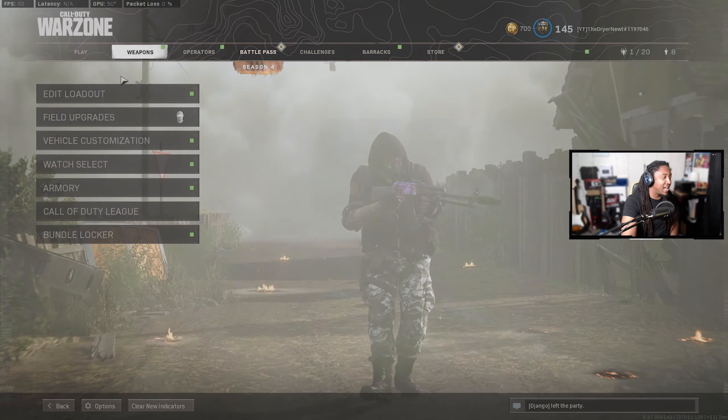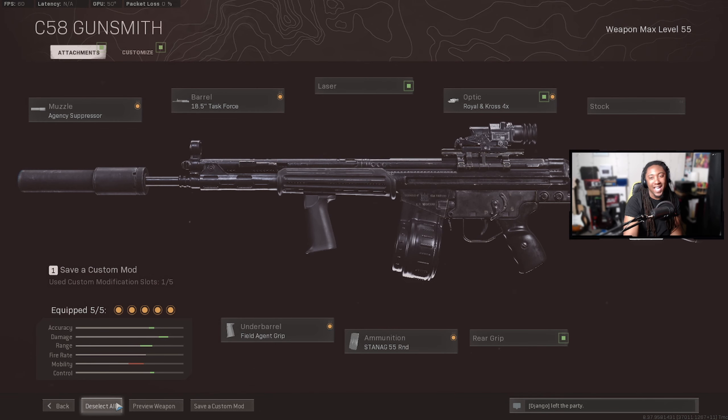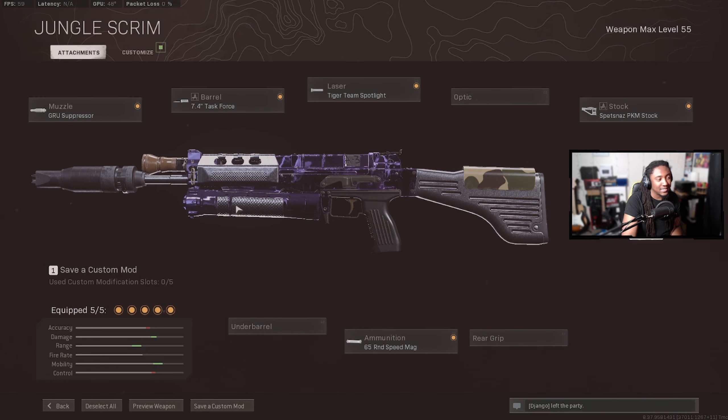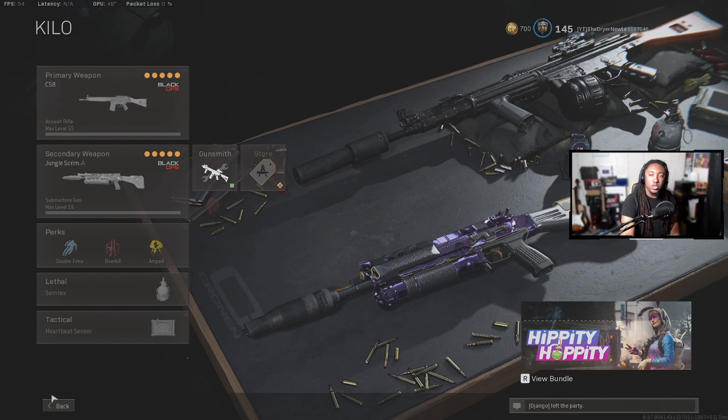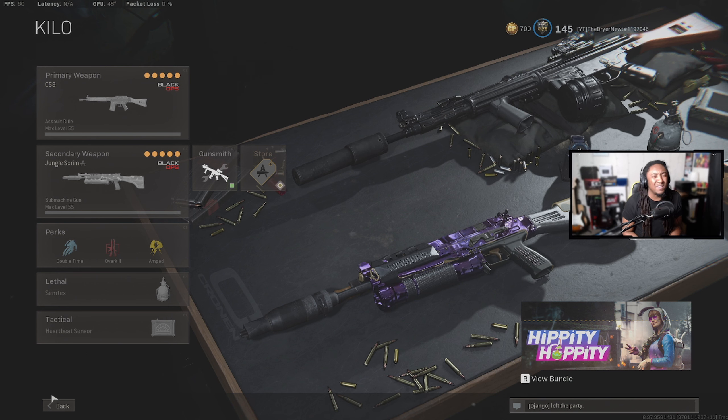Before we get into it, let's go into the class setup I was using. We're using the C58 — nothing on the stock, nothing on the rear grip. The big thing is a 4x scope when you're in long range engagements. Then I was using the Bullfrog — I just can't get away from it, I love it, it's so fun. That's the class setup for the Bullfrog. Always remember stay blessed and stay humble, and I'll catch you in another one. Peace.